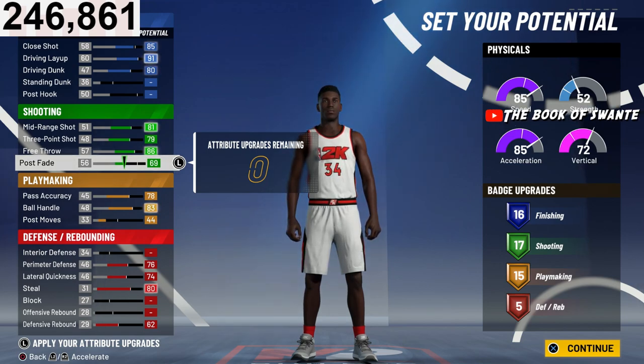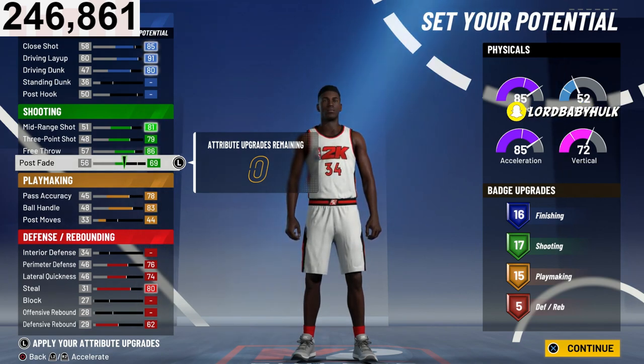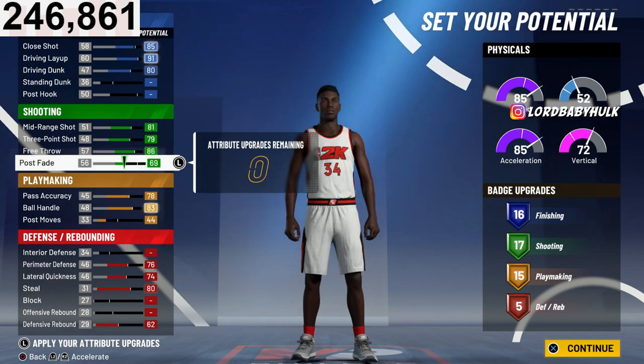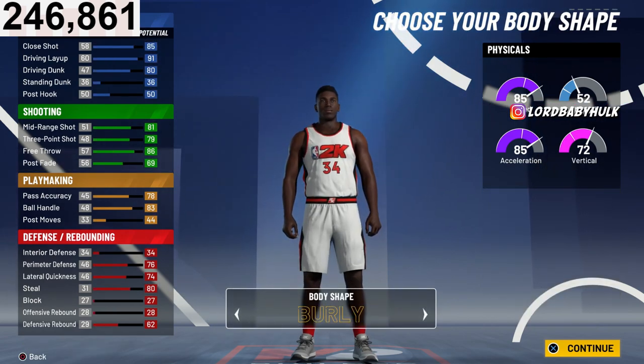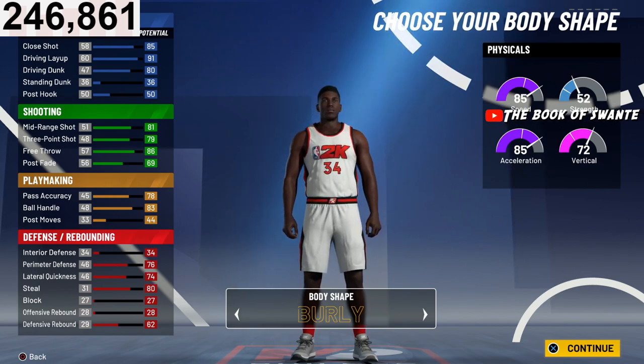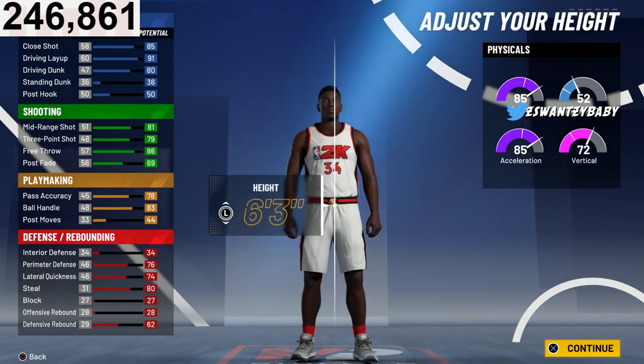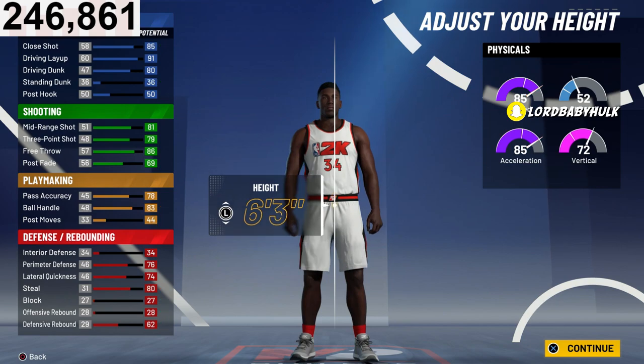Instead of last year you could have contact dunks, Hall of Fame finishing and shooting, but I'll put the extra badge on shooting since it's already going to be gold. You should still be able to get the fastest release — we don't know what height that is yet, but you get custom jump shot creator off the bat. Always go burly with your builds at this height — it makes him look less small, gives better animations, more intimidating. If you're part of the burly gang that Swante created, type 'burly gang' in the comments.